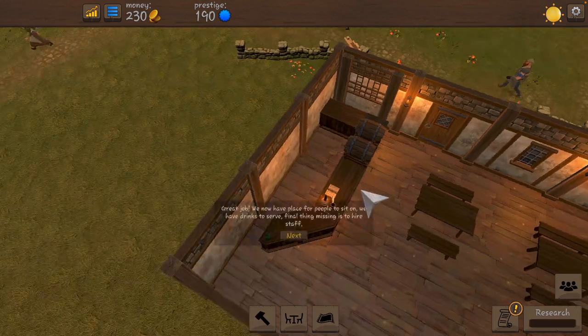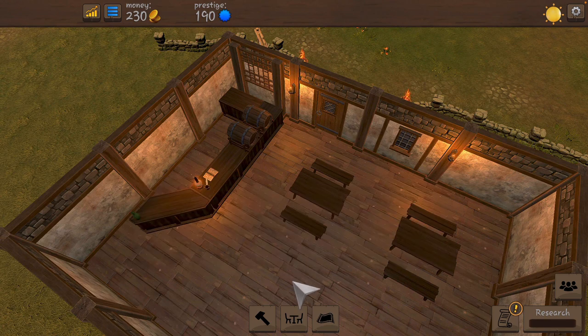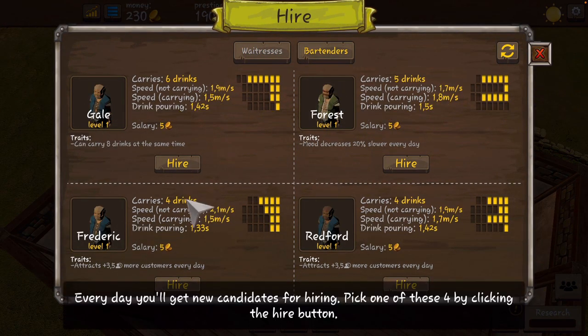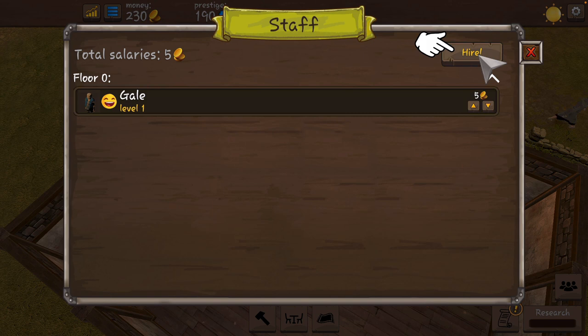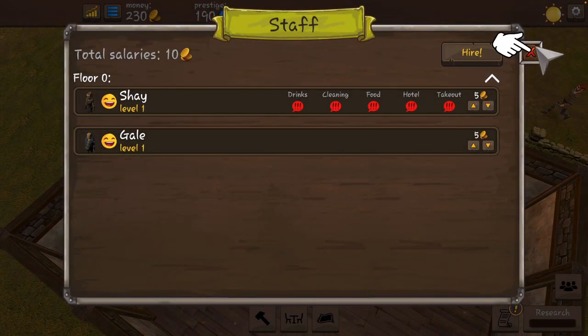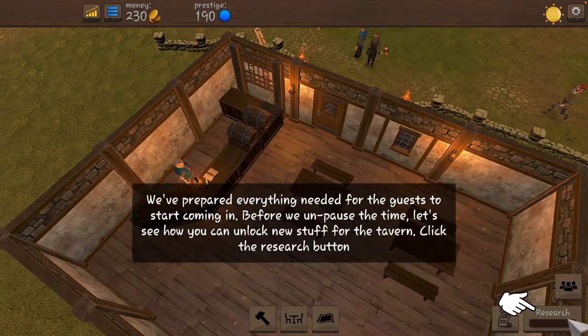Now we need to hire staff members. Let's get a bartender - who should we choose? Red Ford - okay, you can carry six drinks, that's nice. Although carrying drinks isn't really an issue for you because you don't have far to go. We should hire a waitress too. For you carrying drinks is very important - let's go with five, I think you're good.